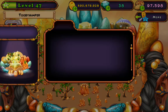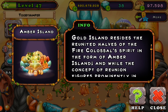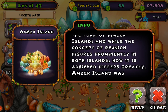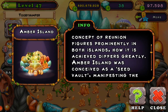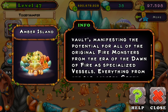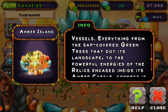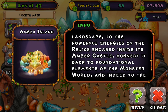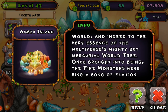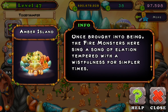I'll just read the bio for the island. On the same higher plane of existence that houses Gold Island, resides the united halves of the fire colossal spirit in the form of Amber Island. And while the concept of reunion figures prominently in both islands, how it is achieved greatly differs. Amber Island was conceived as a seed of vault, manifesting the potential for all of the original fire monsters from the era of dawn of fire as specialized vessels. Everything from the sap-covered green trees that dot its landscape to the powerful energies from the relics encased inside its amber castle, connected to the foundational element of the monster world, and indeed to the very essence of the multiverse's mighty miracle world tree. Once brought into being, fire monsters here sing a song of elation tempered with wistfulness for simpler times.